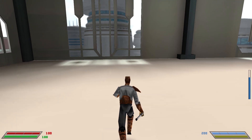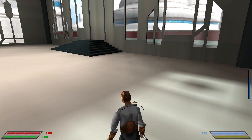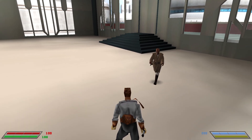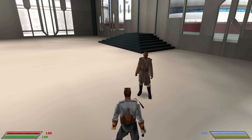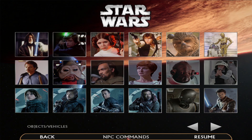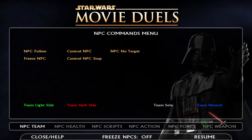As opposed to previous editions where telling them to follow close only made them follow you to a certain distance, this uses the Jedi Academy way of following where they're literally always going to find a way to path towards you. Another good command is to change its team — if you change it to solo it'll attack everyone, as it says. I'm not going to change it right now because I want to keep him on my team.